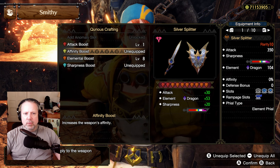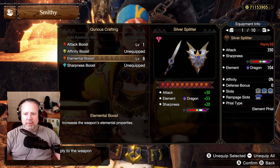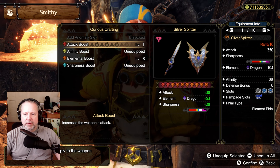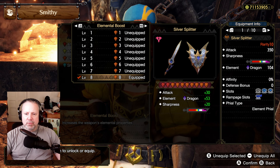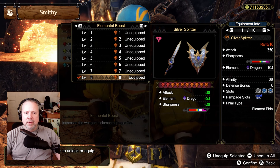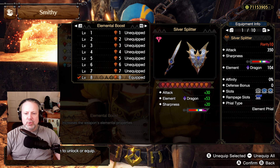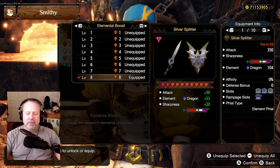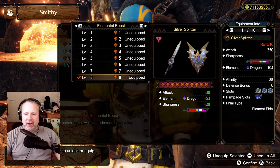What you're seeing is an extra 53 dragon element attack power from the Qurio augments alone — that's insane. You also get attack and sharpness, but those are irrelevant to this build. I really like that I don't have to manage all these different stats and do trade-off calculations. Just jack up your element and go. That's step two.